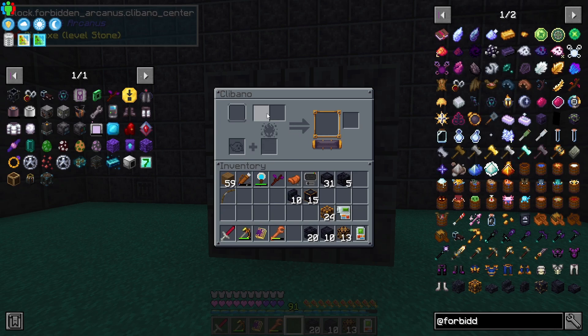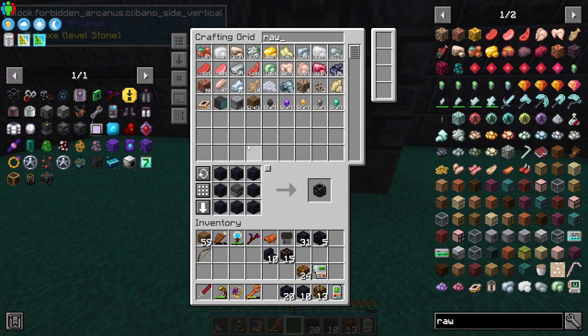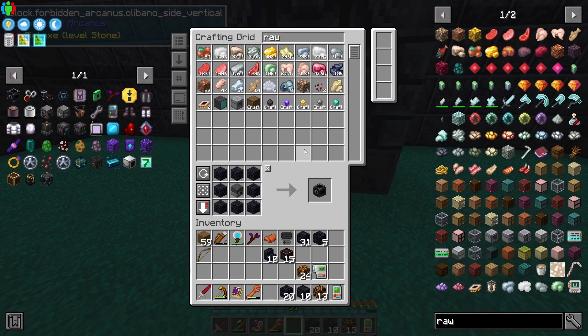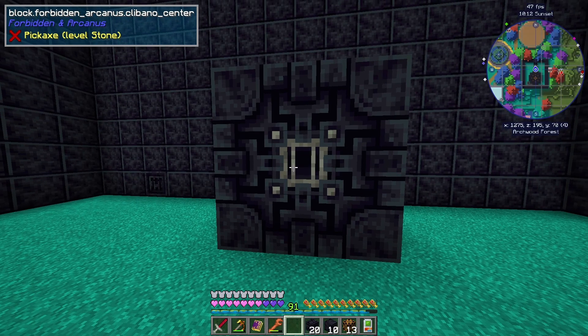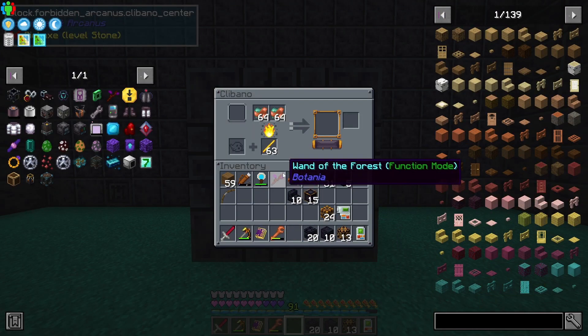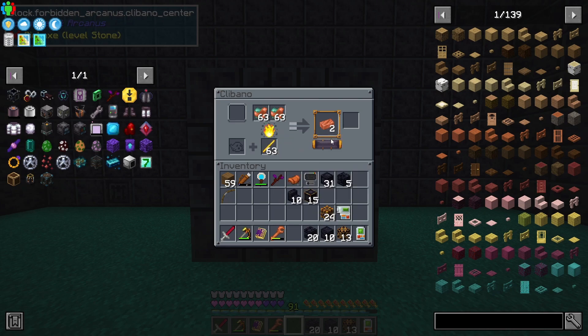It has some pretty good uses - it cooks two things at once using coal and souls. The souls allow you to get some extra residue out. You don't need to use this at all, but for instance we can put two things of copper in there, then add coal - actually because of Botania I think we can use blaze rods in there as well, like a coal substitute. I think Botania adds the ability to use blaze rods that way. It cooks two things at once.